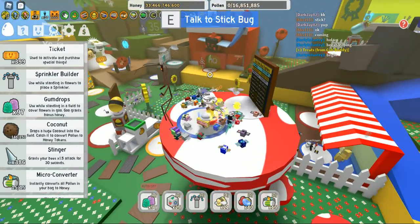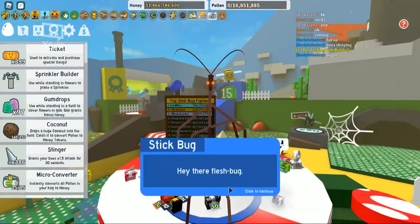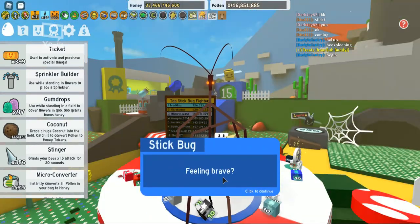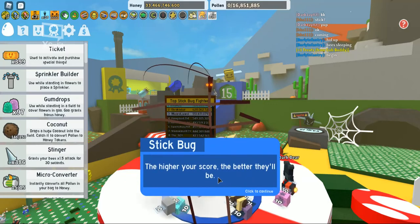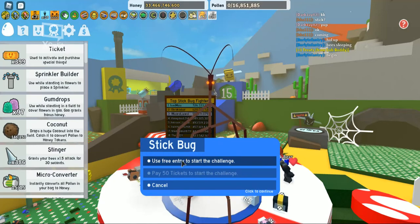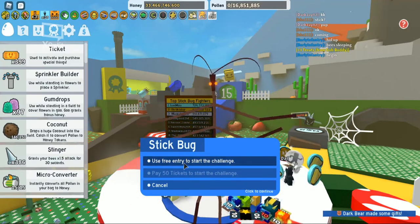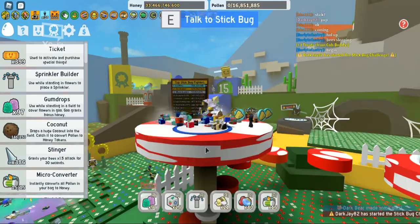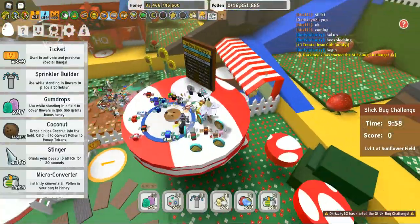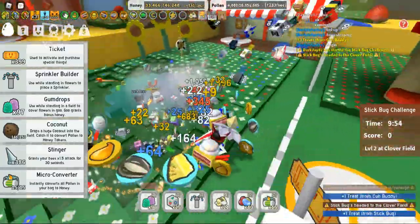This is the first game I've really enjoyed — it's very addictive. As you can see, because I've got the translator I can summon the Stick Bug for 10 minutes. You can only do it once every two days, so if you can't do it you have to pay 50 tickets, but I've got a free ticket. Here we go — the challenge has started, it always starts in the sunflower field.